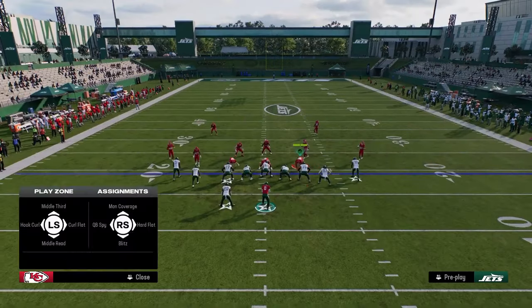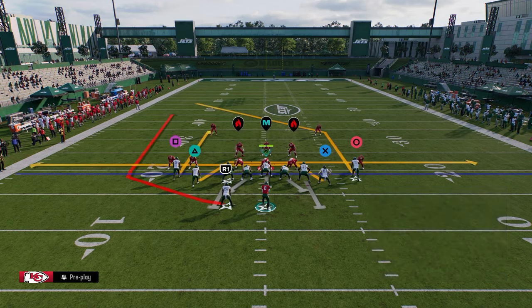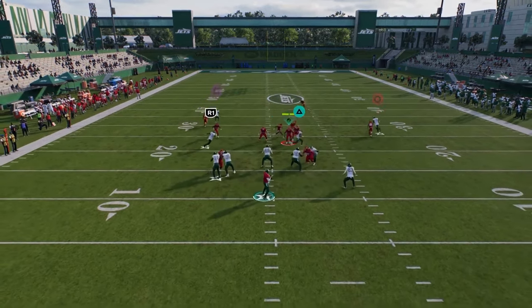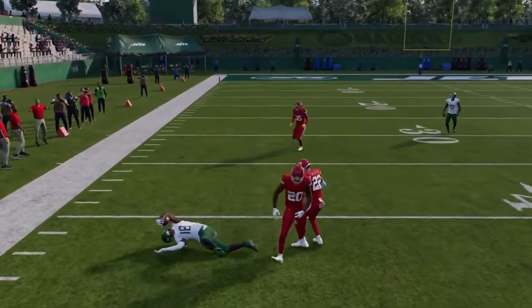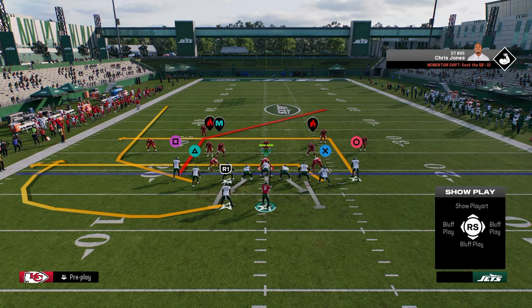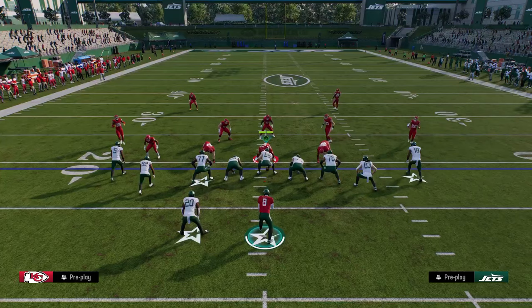Another thing I want to show is the actual mesh spot post route. He'll just normally run himself open in the man coverage and be able to attack it. Those are some of my favorite plays in tight slots. The other one we haven't covered yet is four verticals — I want to show you something about this against man.